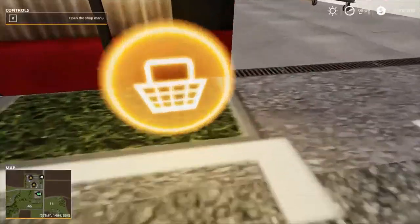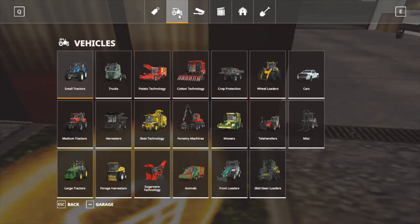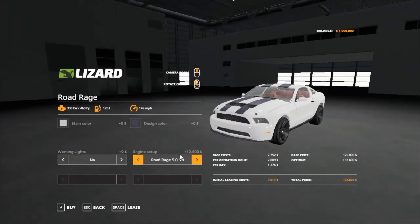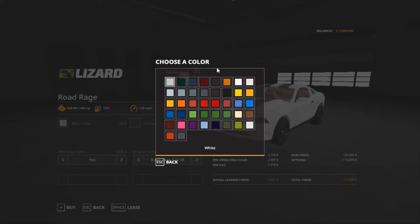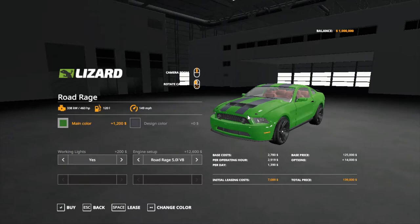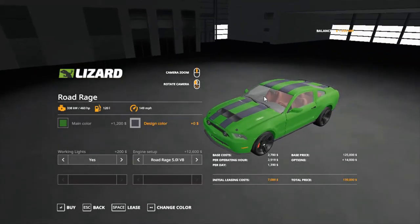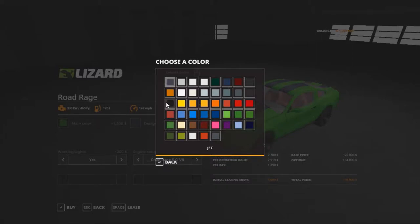I'm at the shop right now, so let's find this vehicle. You go on the Vehicles tab and then go on to Cars — it's right here. It looks like there's three different engines: the Road Rage 2.3 liter Eco, the Road Rage 5.5 liter V8, and the Road Rage 5.0 V8. I'm going to go with the strongest engine. You can change between working lights and non-working lights, so I'm going with working lights. There are all these different colors — since I'm John Deere Dude, I'm going with John Deere green, with a jet black stripe.